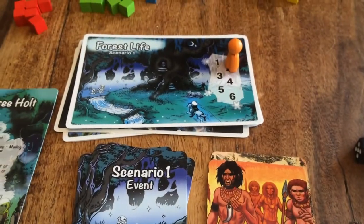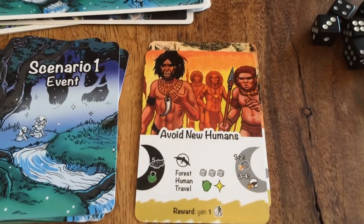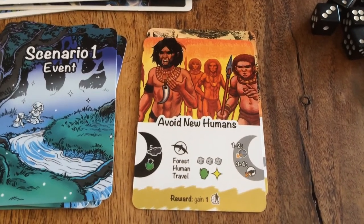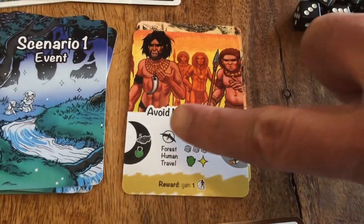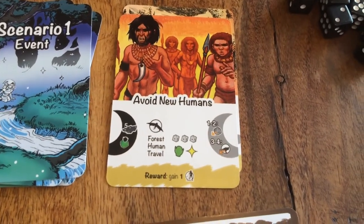Notice we are starting on Season 2 — we're saying we've already played one full round, so every character has had one action. Now every character on Season 2 gets an action as well. 'Avoid New Humans' is the current event. Depicted on the left side are the number of successes and cubes needed to complete it: five successes and one green cube. The symbol in the middle means it's a solo event, so only one character may attempt this. We're going to send Red Lance.